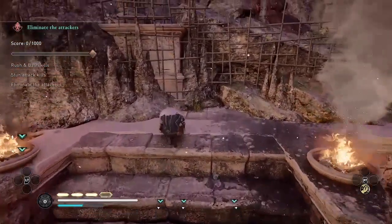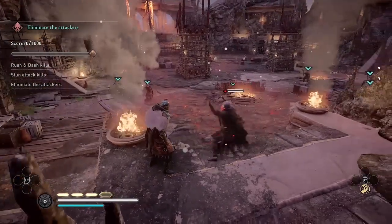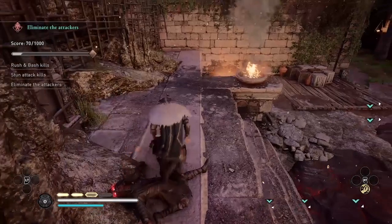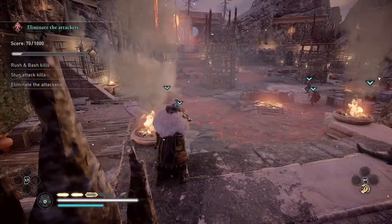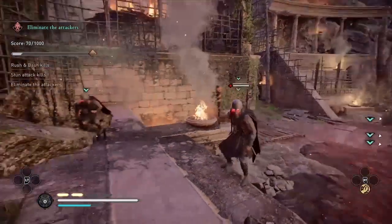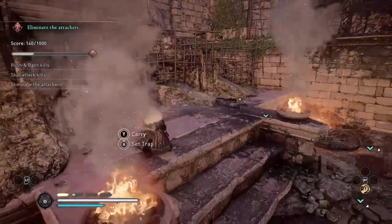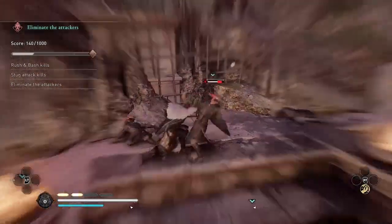I'm going to try to get five Russian Bash kills and one stun kill in this wave. I'm parrying even though I'm doing the Russian Bash because when I parry and stun the enemy they drop to one knee, and I find that when they're on one knee it's a lot easier to hit them with the Russian Bash as opposed to when they're moving around. The other reason I'm parrying is because there's a chance I'll refill an adrenaline slot when I parry, so this is a way to also build up my adrenaline.